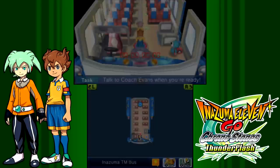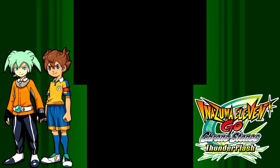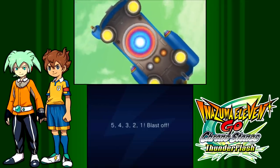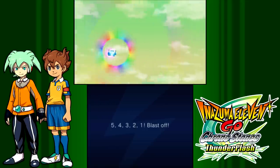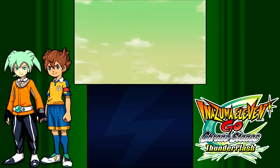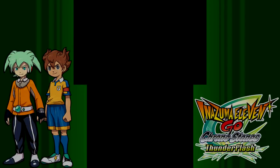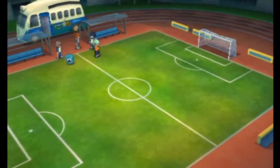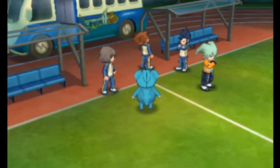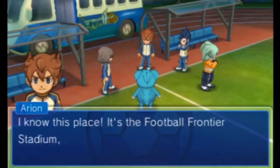Our main reward is not at Dracula's Castle, but now at Football Frontier Stadium at night - the same place where we once teamed up with Mark Evans to take on Protocol Omega. We are returning here at last to say goodbye to Dracula's Castle. It was a decent little palette swap area, but it's definitely gone now.